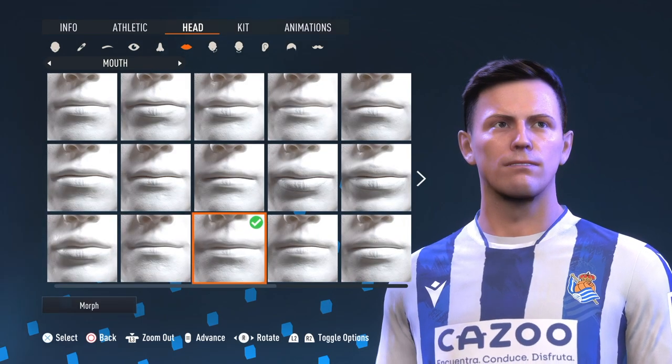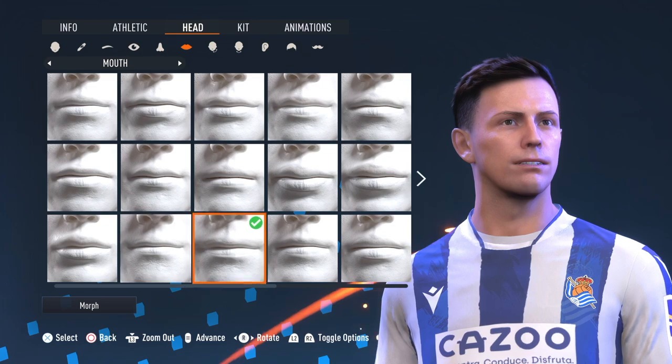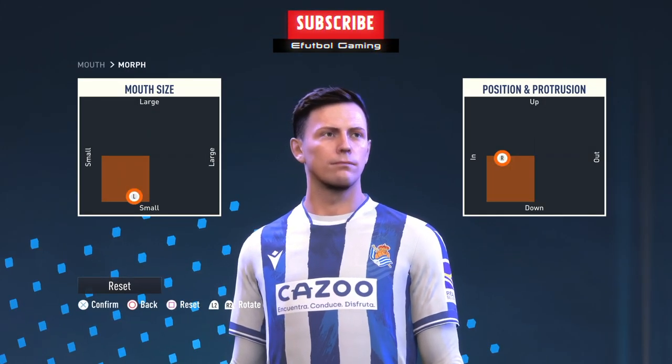For the mouth: very last row, the third one from left to right. Here's the morph — right there, and right there.